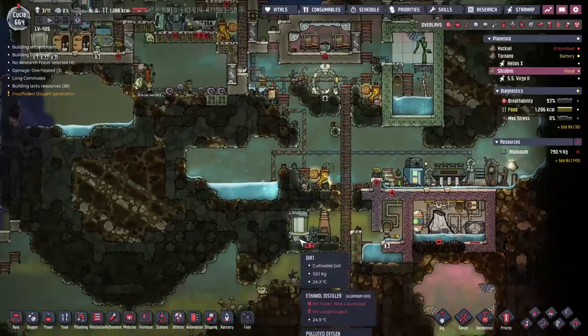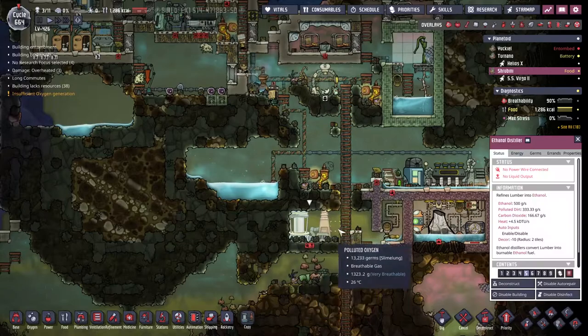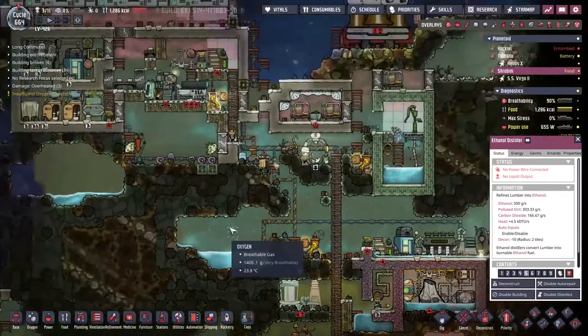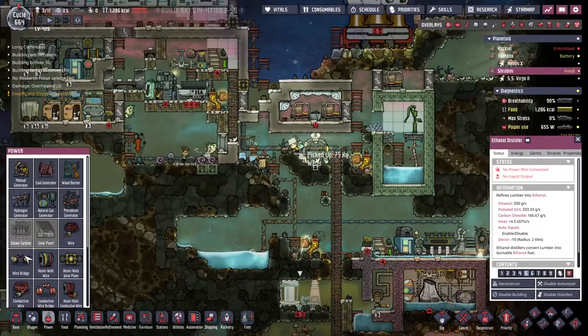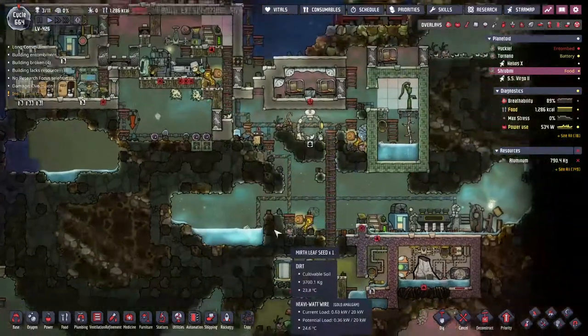My water source of choice is actually going to be ethanol - not ethanol itself, because this only produces polluted dirt and carbon dioxide, but we will be able to burn the ethanol in a petroleum generator here, and this will output carbon dioxide and polluted water.